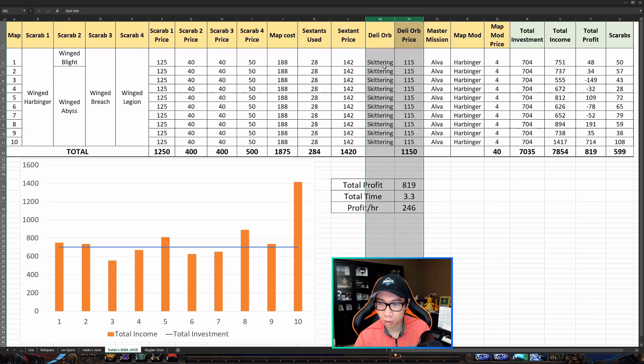The skittering delirium orb is 100% not worth it in my opinion after these 10 maps. They are quite expensive and I never made back my money — in fact I lost a lot. You'd really have to drop like two gilded harbinger scarabs to get close to making back your money on one of them. So I would not recommend running delirium orbs. Going back to the 300 chaos per map test was actually probably as close to optimal as you can get. The skittering delirium orb didn't make sense, the 1.5 exalt map cost didn't look very good, and the winged scarabs probably didn't work out that well either.